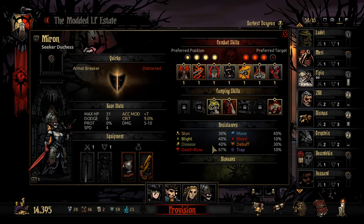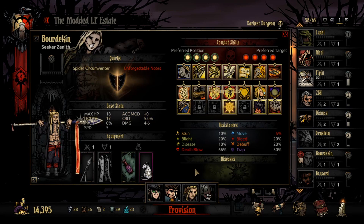Duchess — this is like the character that people were asking me the most about, surprisingly, when I started doing the mod stuff. They're like, 'You don't have Duchess?' I'm like, alright, fine, so we got Duchess. Zenith — this is from Dem and Adon. Dem's also done the Spider mod, and Adon does a lot of the art in these collabs, which is pretty cool, so here's Zenith.